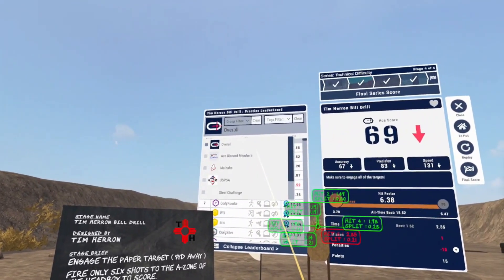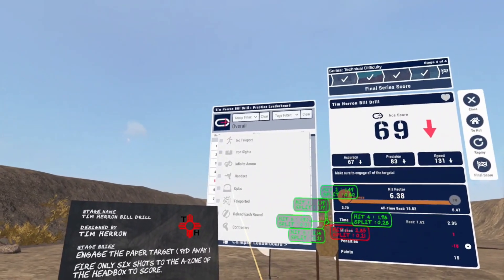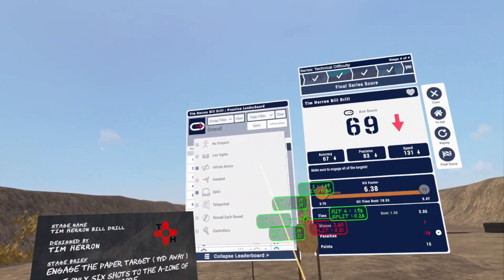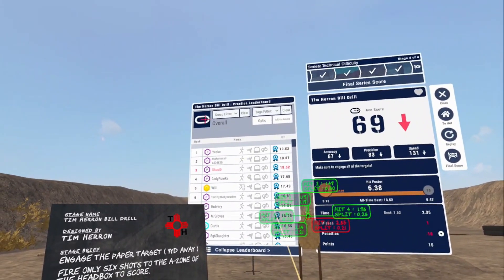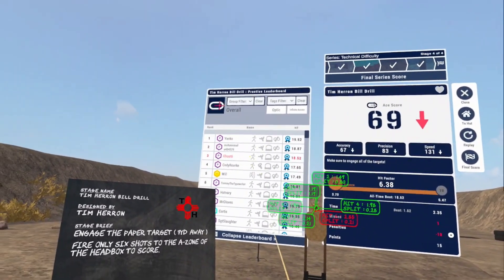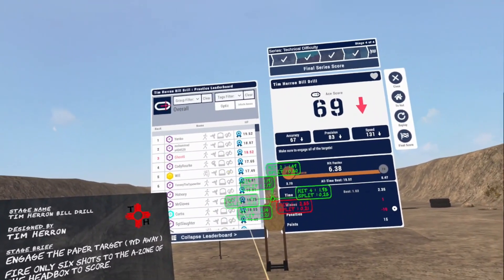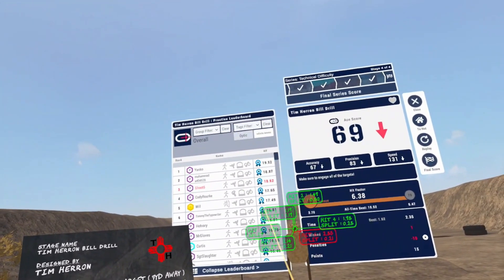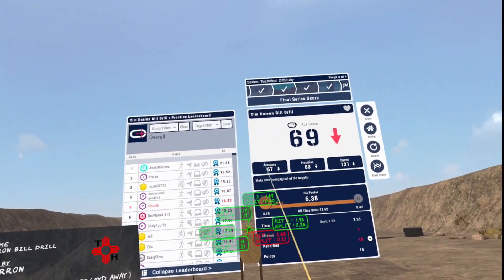Go back to overall. You can also add filters — so if you want to see, say, how you're doing in the optics category and you're not reloading, you can input ammo. Click that again and it'll show you how you're doing amongst people with the same filters applied. If you teleport you'll see this little icon here as well — something to consider depending on the stage. You can clear the filters as well if you want to see how you stack up against everyone again — click clear and you're good to go.